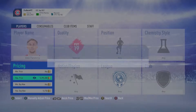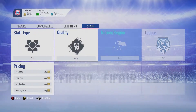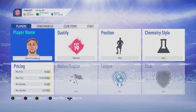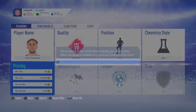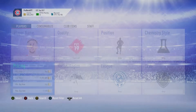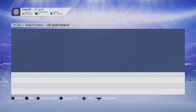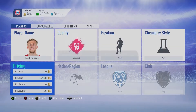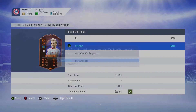The first player we're going to look at is Emil Forsberg's scream card. This card wasn't the hardest to snipe — I've sped up the footage because I was sniping him for quite some time. After about 20 minutes I managed to pick up one decently, only about 2k under his regular price. Then I got one later for 13k, and when I sold him for 17k it was a 4k profit. After EA tax it was still a 3k-plus profit.